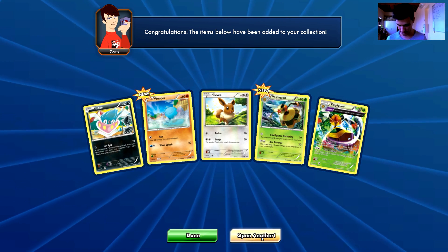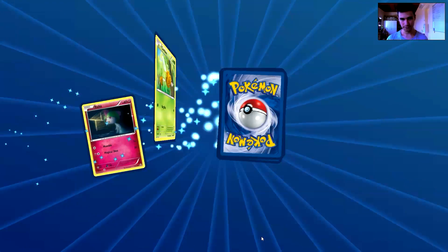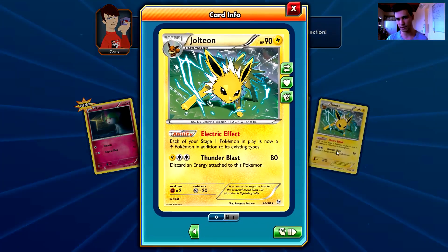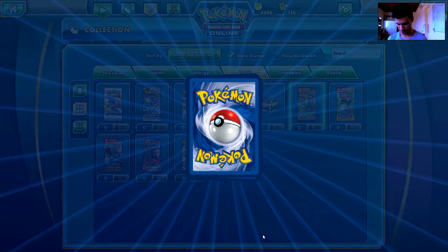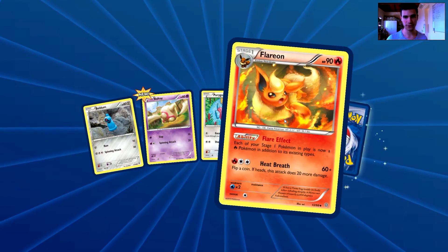Only Pokémon does that. Okay pull, I guess — let's move on. We have a Ralts, a Combee, a Gulpin, a Vespiquen again, and the rare is a Jolteon — that's a holo rare, a nice one. Electric effect: if your Stage 1 Pokémon in play is an electric type Pokémon in addition to its existing types, discard energy attached to this Pokémon for 80 damage. A Jolteon — that's nice.